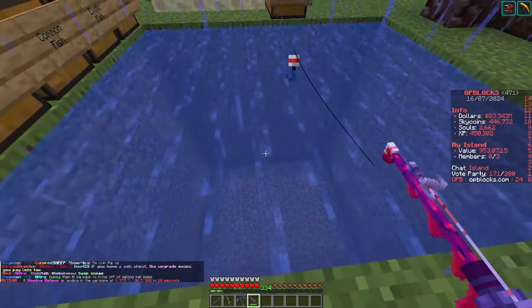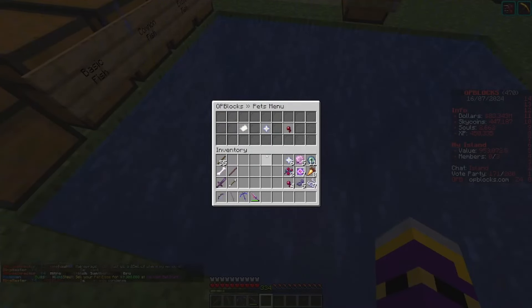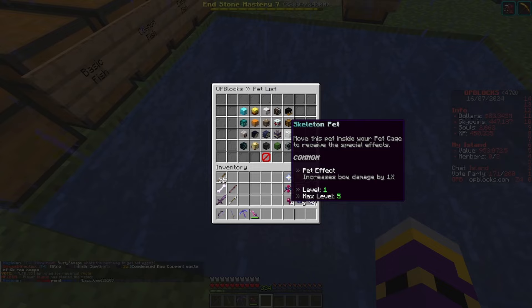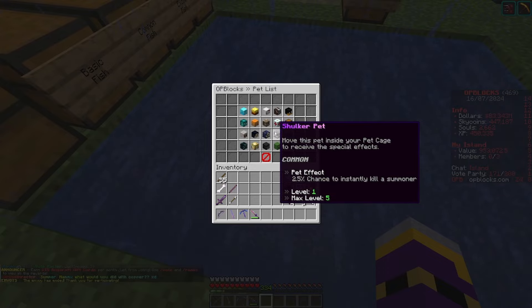We've got someone doing a bit of everything - mining, fishing, farming, dragon boss. I haven't been doing as much dragon boss lately; I'm trying to get my fishing up so we can get to lava fish quicker, sell everything, buy frags, buy armor, do more damage to the boss. We're currently selling comfortable at 83 million, 447,000 sky coins and 450,000 XP. Looking at our pets for the dragon boss: I use the skeleton pet, which increases bow damage - at max level it does 10-15% extra damage.